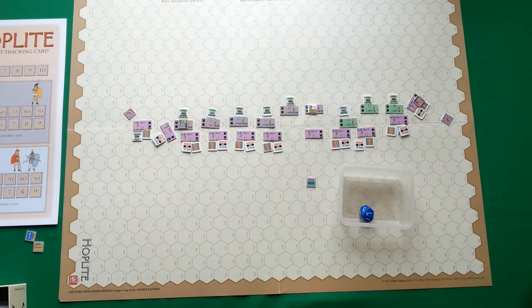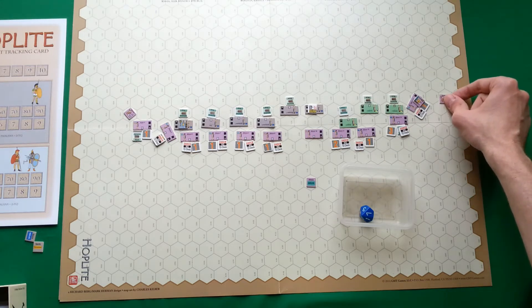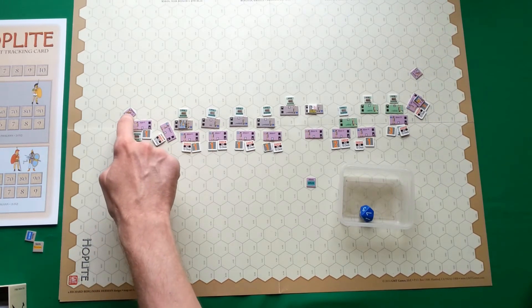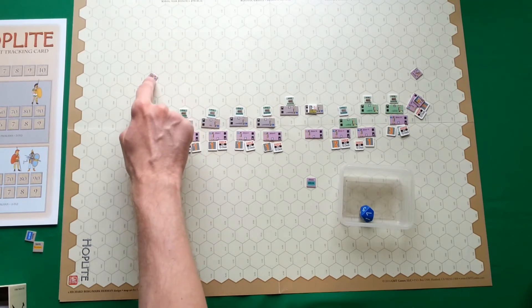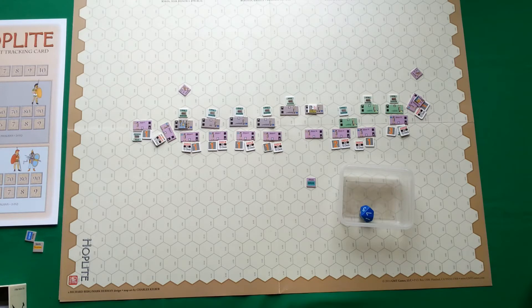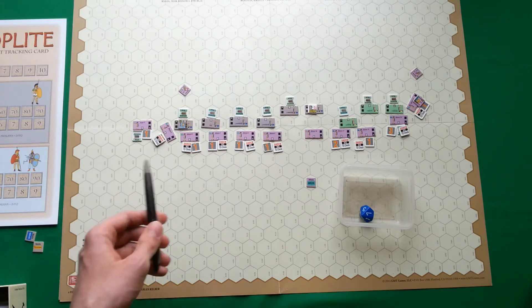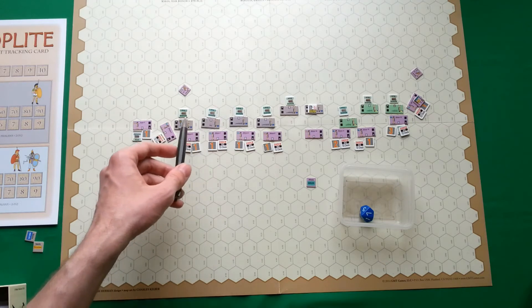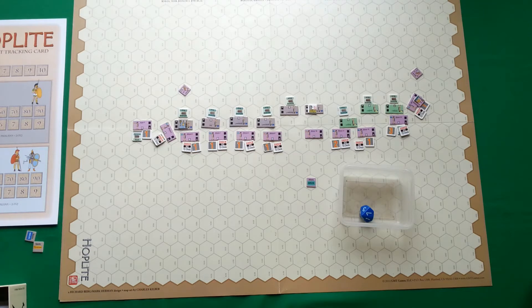I also move the cavalry with this activation — eight movement points each. Cavalry is not very good when attacking infantry from the front, but it can be quite effective at making enemy retreats harder, since enemies cannot enter hexes controlled by our units. Such cavalry might be effective against routing units or limiting the number of hexes the enemy can withdraw to. That's all for movement. Even with these cohesion hits, Athenians have a better position to attack now — this could potentially end the game in one turn.